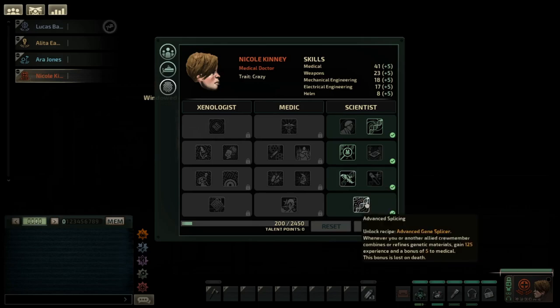And then, if you want to have two slots with Gene Splicers, you need to get this one.